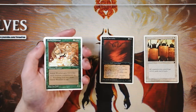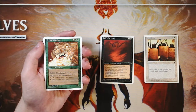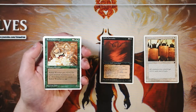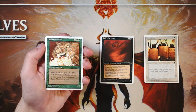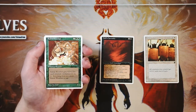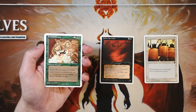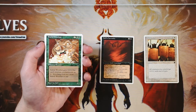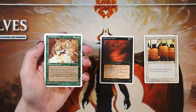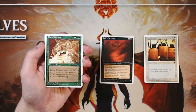Rabid Wombat — love that art. It's a 0/1 for two and two green, and it gets +2/+2 for each creature enchantment on it. Attacking does not cause it to tap. Cards like this can go over the top very quickly, and there is very high upside. The downside is it's not good on its own — you have to first play it, then hopefully if it sticks around, which isn't super likely since it's a 0/1, you still have to stack more cards on top to make it good.